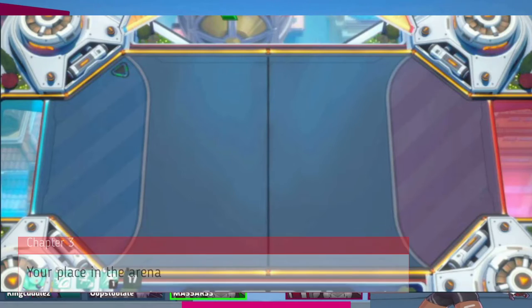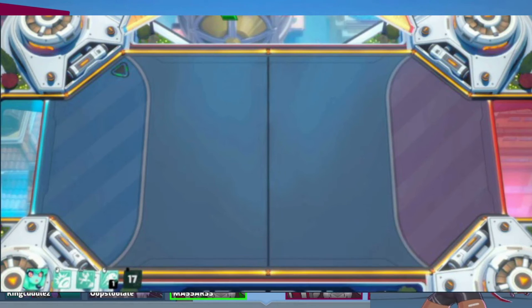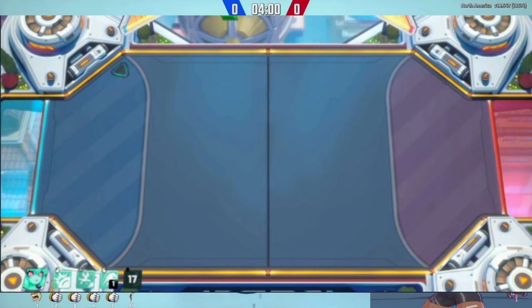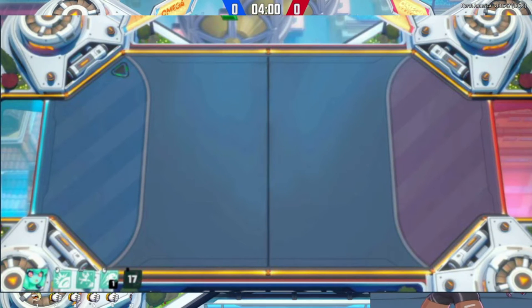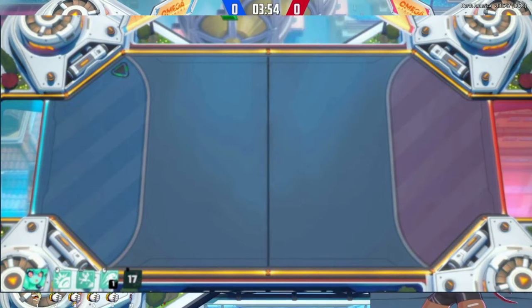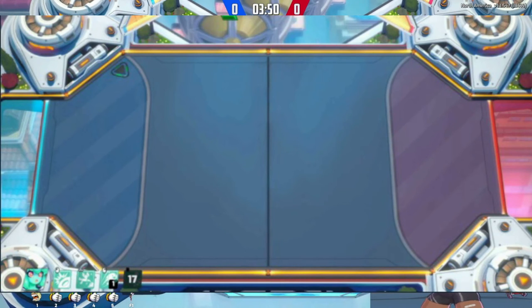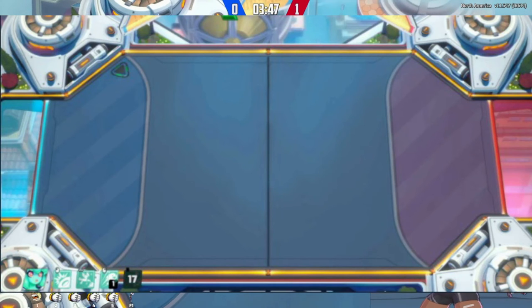Your place in the arena: this does depend on which archetype your striker of choice falls into, but it is generally the same for all goalies. You generally want to be within the goal arc but not in the area your goal gates fill. Hugging the back of the goal makes you extremely vulnerable to getting knocked out, whilst being outside the goal arc makes it very hard to intercept the core.